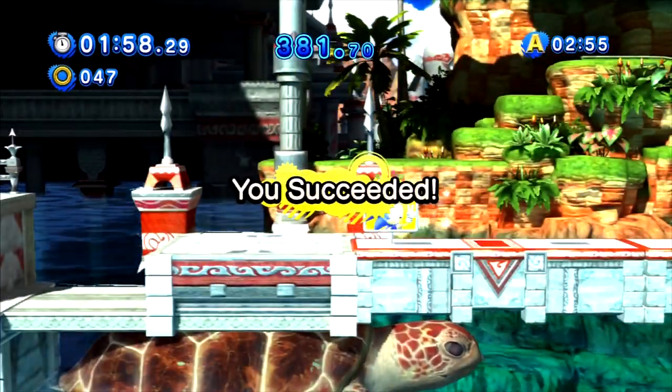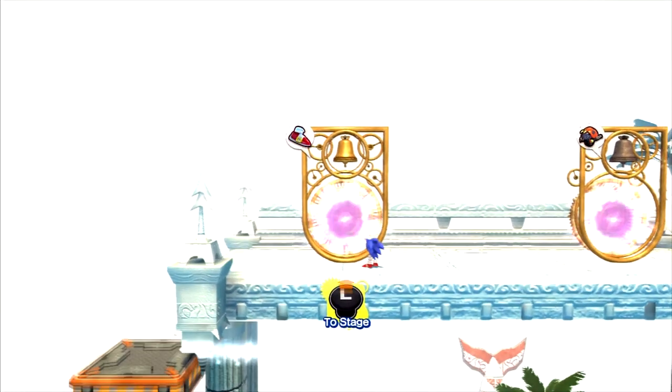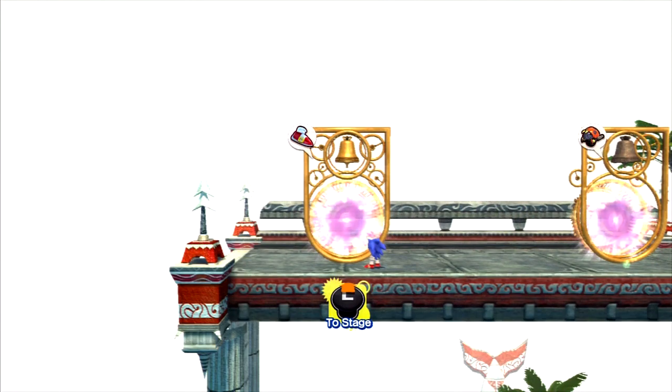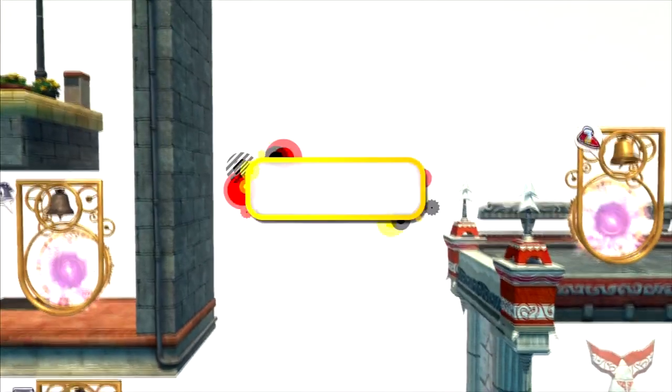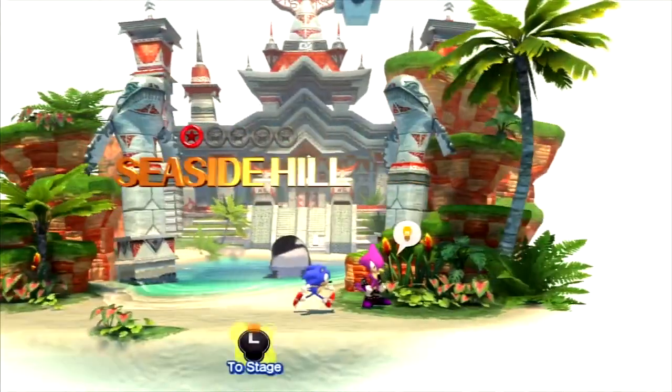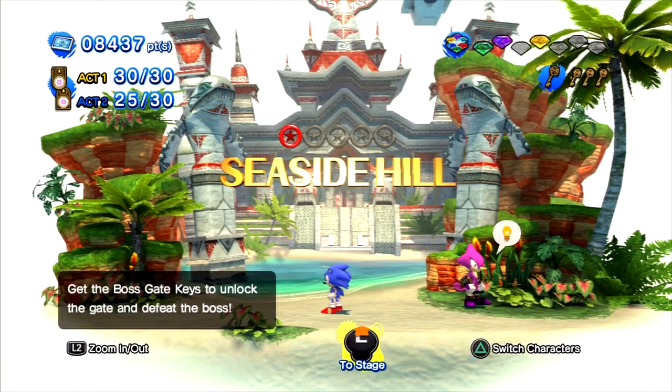Overall it wasn't that bad of a challenge — you just need to time your jumps right underwater. With all the classic Seaside Hill Challenges defeated, we see Seaside Hill partially restore itself, which is a good thing. In order to restore it completely, we need to complete everything, but we still have a long way to go before we can finally beat this game. That's about it — I thank you all for watching, I hope you guys enjoyed it. We got another music track: Ungravitify. I'll see you next time when we tackle the modern Seaside Hill Challenges. This is MegaManNG signing off. Peace.